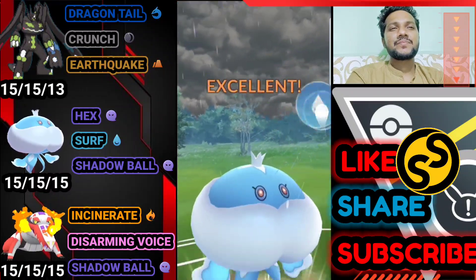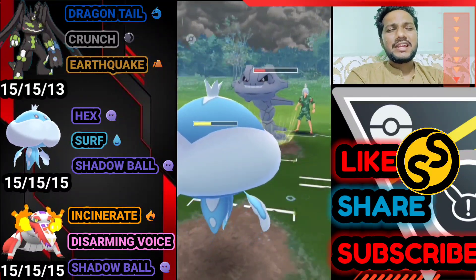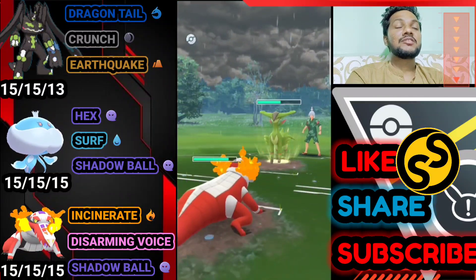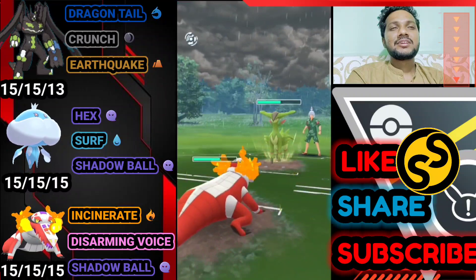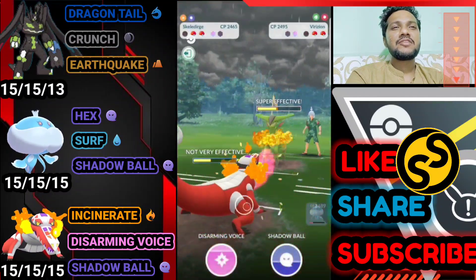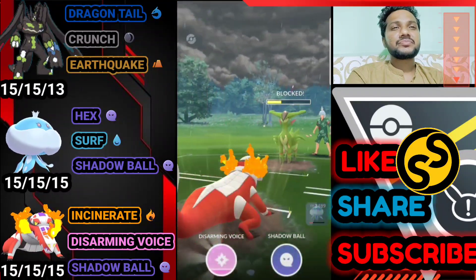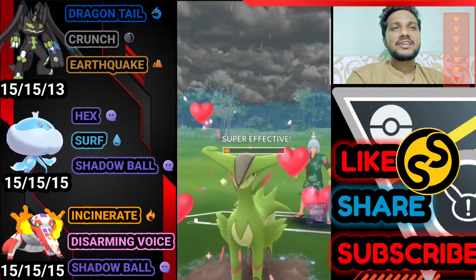We need to take down Steelix — two attack drops on Jellicent but we just need to power through. Opponent brings Virizion again. Raymond is quick to bring Skeledirge. It's Sacred Sword again — and then Disarming Voice, which is super effective. Virizion is Grass and Fighting type — Fighting type is weak against Fairy type. Bye bye to Virizion!